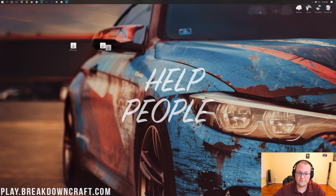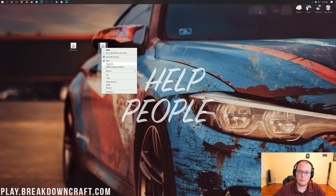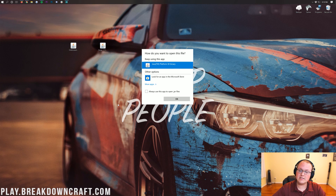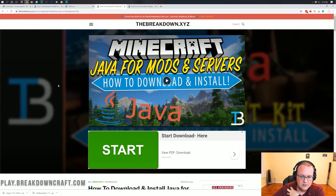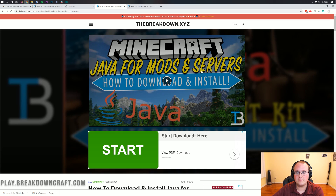We're starting with Forge. Right-click on Forge, click Open With, and you should have Java TM Platform SE Binary — if you do, click OK. If you don't have Java, or it just doesn't work, we have a solution linked in the description: our in-depth guide on how to download and install Java for Minecraft mods and servers.